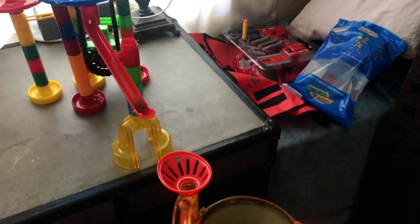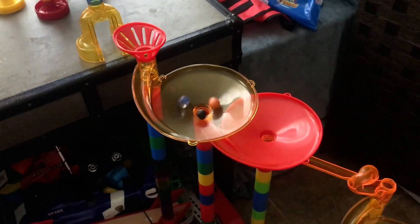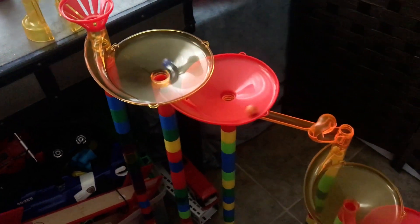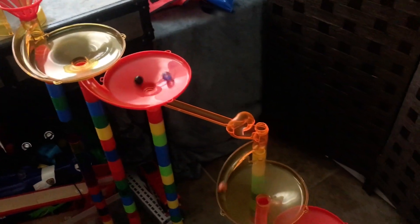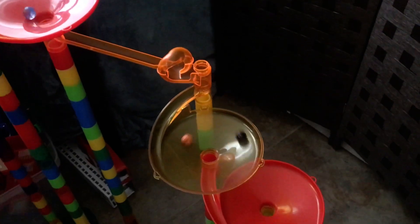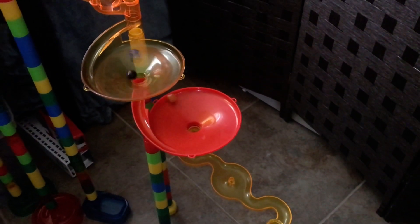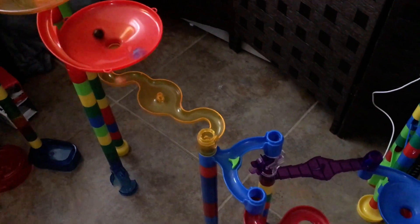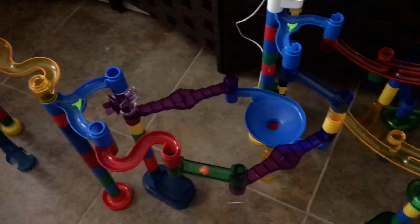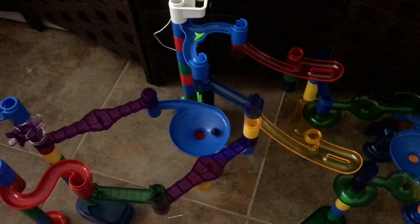It looks like Big Pumpkin takes it, followed by Space Black, then Electric Blue — he went from the lead to behind. Space Black makes the jump, then Big Pumpkin, then Electric Blue. The order stays the same. Big Pumpkin enters the red funnel. Space Black and Electric Blue are still in the yellow swirly. Big Pumpkin's on the yellow snake, takes dual path, goes down the purple stairs, and into the blue toilet bowl, with Space Black on the opposite path.